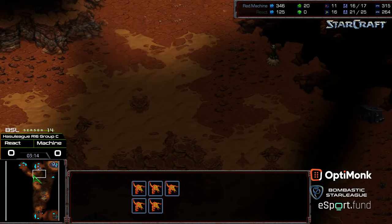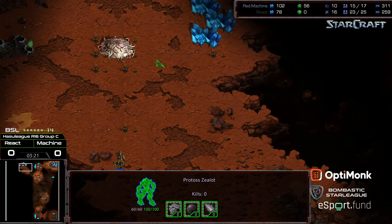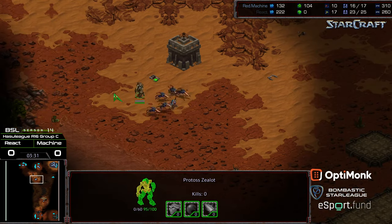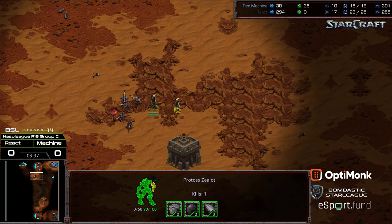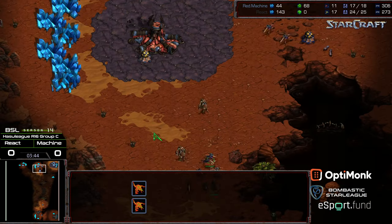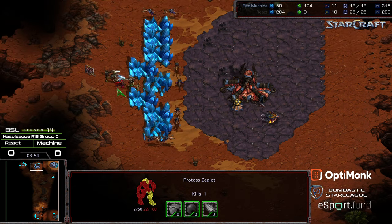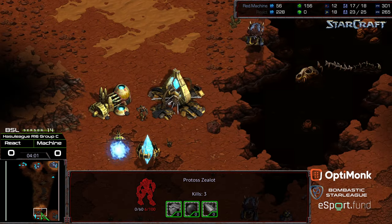Now it is six versus one. The Zealot going to retreat — potentially just to confirm that hatchery. Does confirm the hatchery. Machine might not have realized that this other Zealot was out in the field — sacrificing himself. It is going to be two Zealots versus six Zerglings, however a lot of damage on both of them. More Zerglings out to greet this. The Zealots are trying to march their way into the main to maybe sneak a drone kill or get behind that mineral line, covering each other's back. Machine going for that Zergling shuffle — unfortunately not able to shuffle out the weak Zerglings. Some nice value from React overall.